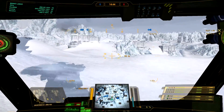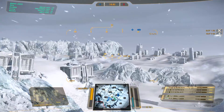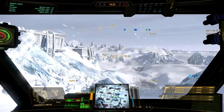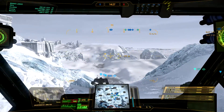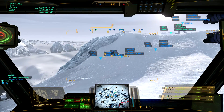Moving on from Canyon Network to the city covered in snow and ice — Frozen City. For this second game I have the couple cheapest pilot skills already, because I managed to eke out a win from the first one.